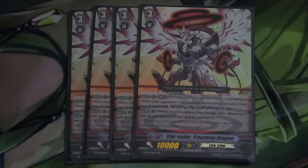On to our grade 3s, pretty straightforward. We have 4 Starvator Freezeray Messiah. If he gets hit — when you take damage, you can lock one of your opponent's units. Super good, stops a bunch of aggro decks out there, like Aquaforce or Royal Paladin, anything out there. Freezeray Messiah, super good.